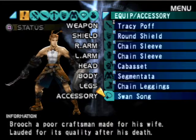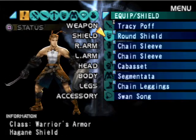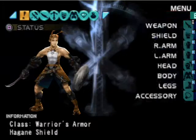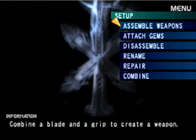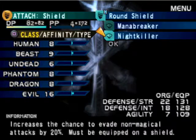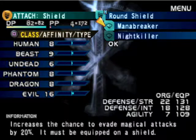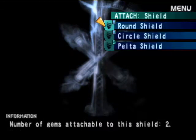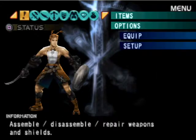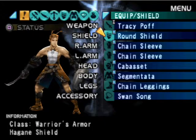Which has a damn good range, so let's go ahead and do that. That pretty much takes care of another round of upgrades. Here's what my equipment looks like now. I got this round shield here which now has two gems equipped in it, making it even better — the Mana Breaker and the Night Killer. So I have a one-in-five chance of evading any attack, unless it's non-physical and non-magical, like a straight-up elemental attack — dragon's breath would qualify. I'm now completely swathed in steel, except for Tracy Poff who comes down heavy like a cast iron drill.